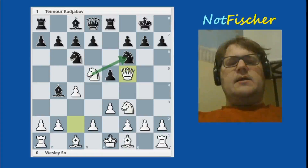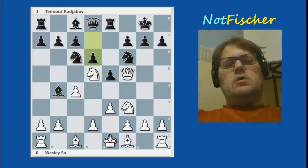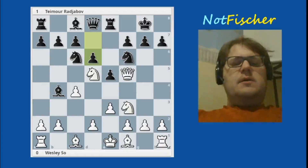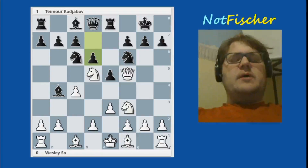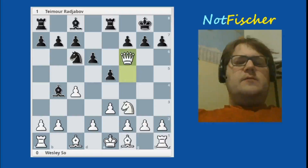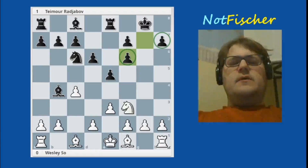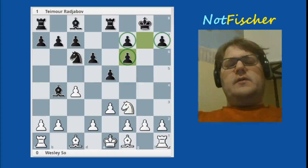The threat right now is to take here and open up the king — that's why he played queen to f5. Rajabov says go ahead, I'm just going to develop my pieces. He'll take a bad pawn structure as long as he can keep developing his pieces and, with white's king in the middle, have some attacking chances. So Wesley So has chances in the endgame because these pawns are weak.